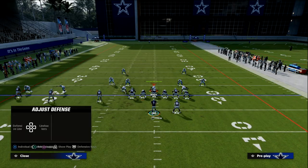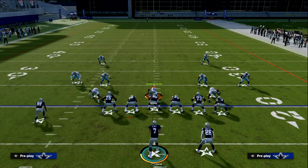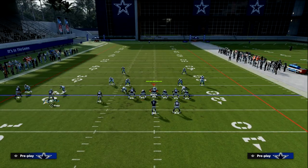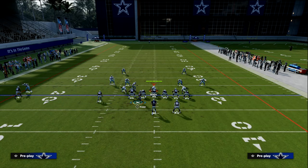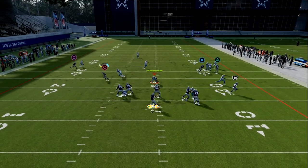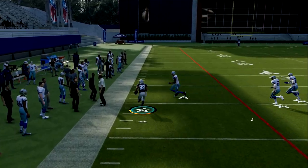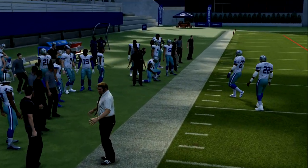If they start kind of over-adjusting their coverage, what you're going to notice is your pivot route is going to be open right off the snap because of the alignment of this formation. They can't really press you, and if they press you, we're going to throw touchdowns on the streak.